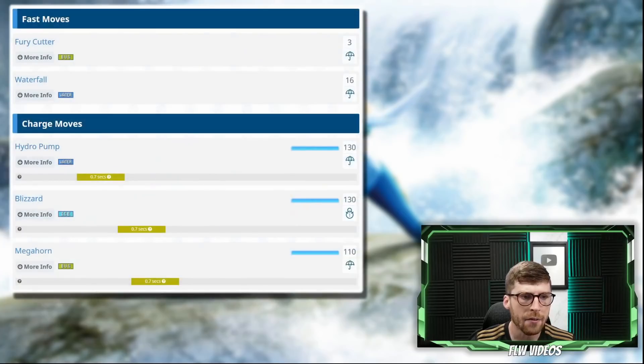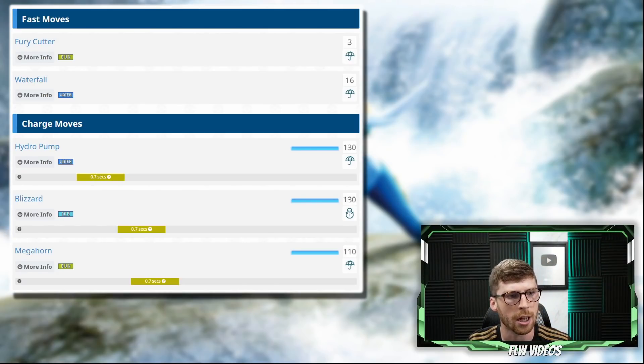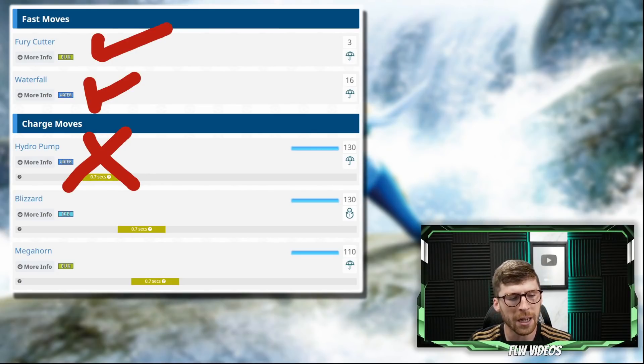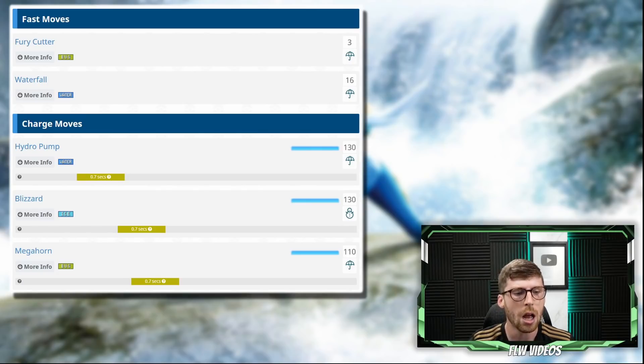Diving into the moveset — outside of Hydro Cannon and Razor Shell, which haven't been updated on Pokemon Go Press yet — we have Waterfall, which we'll definitely use on the raid side. Fury Cutter could be interesting for PvP. Hydro Pump will get outclassed by Hydro Cannon, and then we have Blizzard and Megahorn. Megahorn could be interesting, but Hydro Cannon is going to be the clear option for both PvP and the raid side.